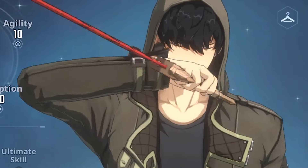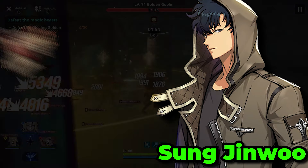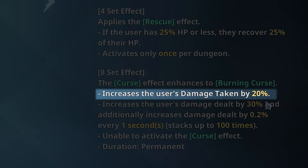Who better to start off with than the main man himself, Song Jin Woo. His best artifact set is going to be the Burning Curse artifact set on the eight-set effect, as you can get a ton of damage increases. It does increase the amount of damage that you take, but it's definitely a worthy trade-off.